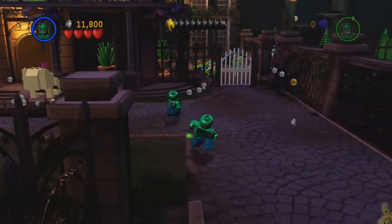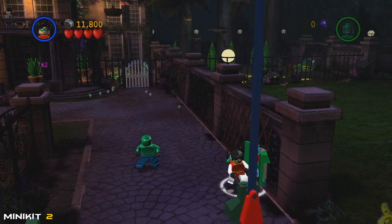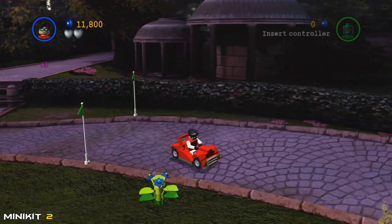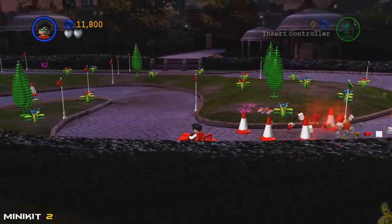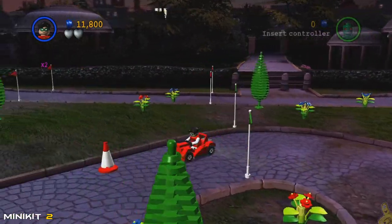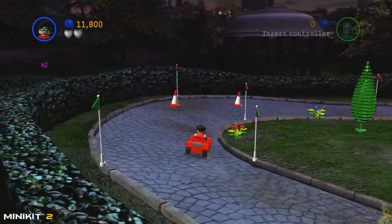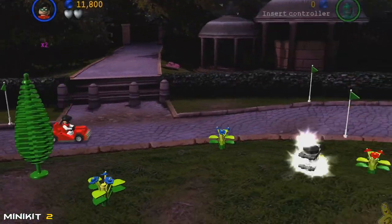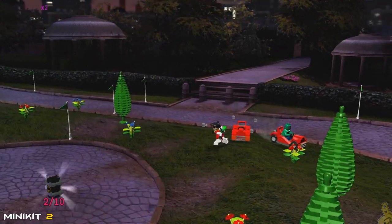Down here in the bottom right hand corner, after we smash and build up that grapple point, we'll find this blocker that raises the roof. Using the techno suit, we make our way through to the other side and do a full lap turning all of these red flags green. Once we get them all green, it pops a mini kit.